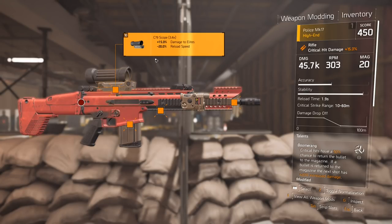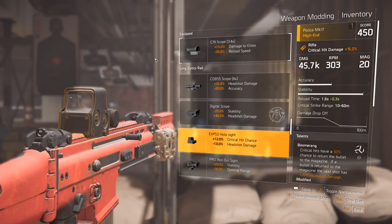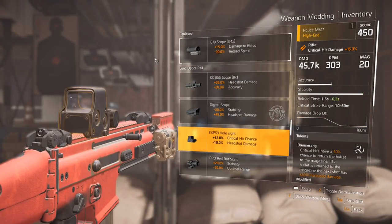If you don't have enough crit chance, there's another really good scope called the EXPS-3 holo sight — critical hit chance at the cost of headshot damage. Losing 10% headshot damage on a rifle sucks because you're going to be shooting at the head a lot, but the crit chance can definitely make up for it if you're getting a bunch of crit damage. I like this sight, but if you have enough crit chance on your build, it's not worth it.